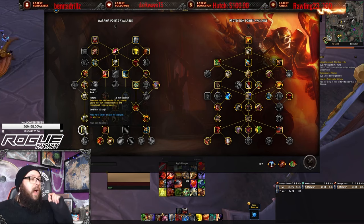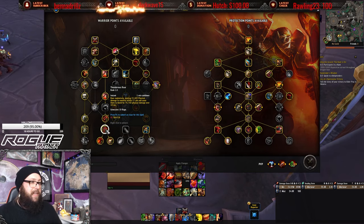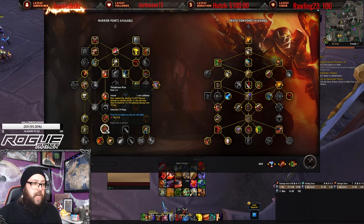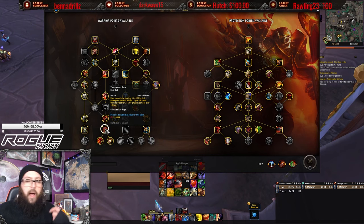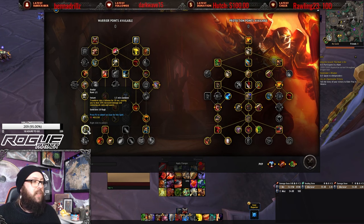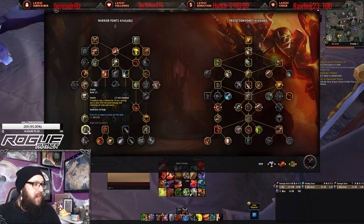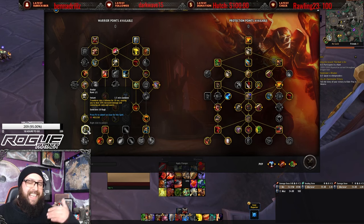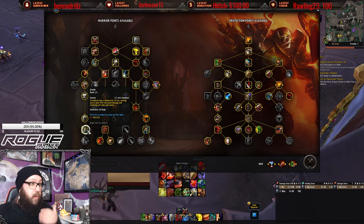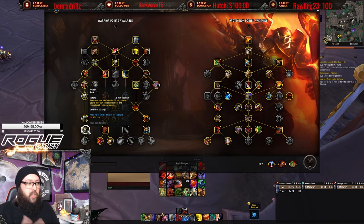Thunderous Roar is an all-around AoE ability that deals bleeds. With our tier set being bleed-centric, Thunderous Roar is going to do a bulk of your damage in Mythic Plus. Pair it with Avatar, which transforms you into a Colossus for 20 seconds, causing 20% increased damage and removing all Roots and Snares. There are times where you want to hold Avatar a few seconds to remove a Root or Snare, but I wouldn't hold it for 20-30 seconds.